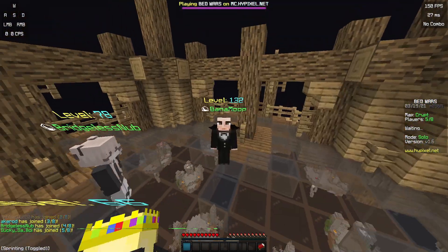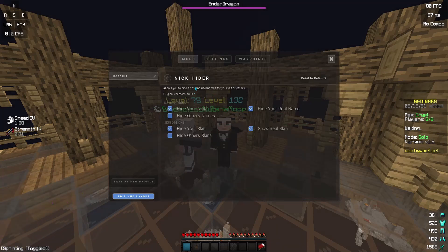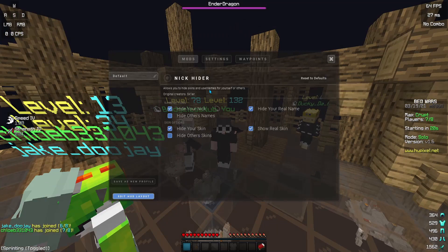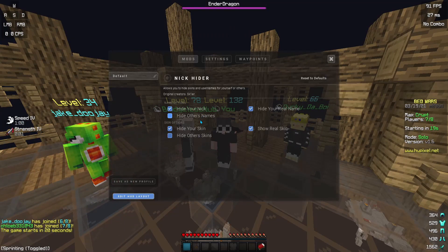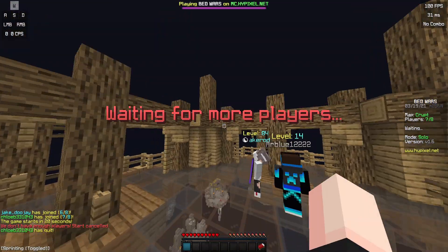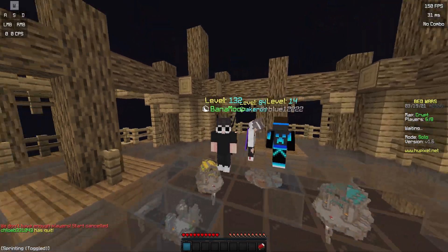But watch. Now if I turn on Nickhider — hold on, let me find it, I still have to set up the stuff. If I turn it on, it still says 'you', but I can still have — boom, there we go. See, it works. Now it's my actual skin. But I use slim arms, so these aren't fat arms.